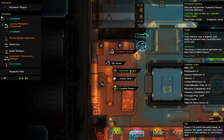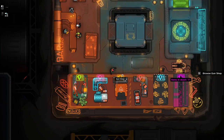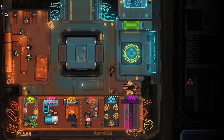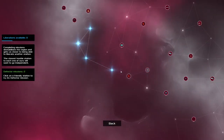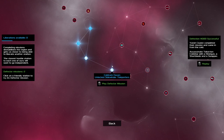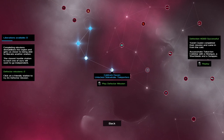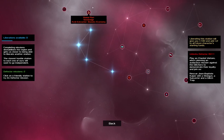Good morning everyone, this is Redact and this is Heat Signature. We're going to carry on where we left off last time. So far we've been able to unlock four stations, and we did two defective missions already — these are the special one-off missions — we've got two to go, but we're not going to do those today.